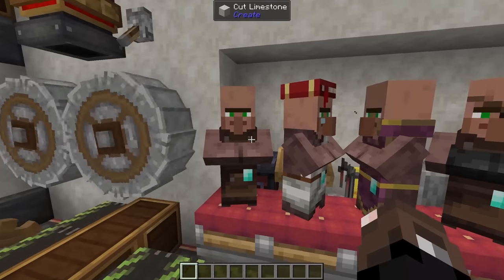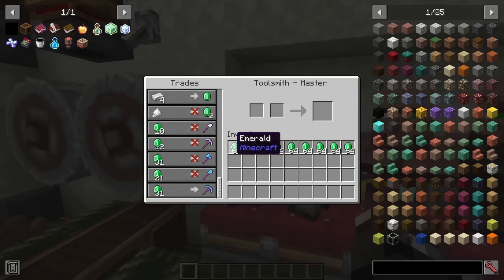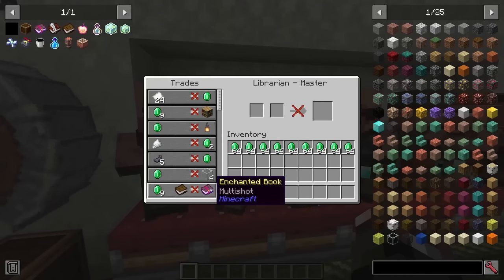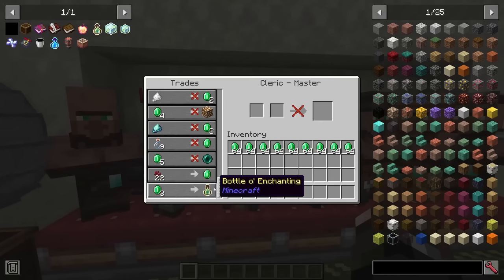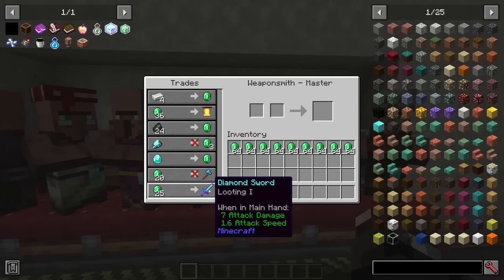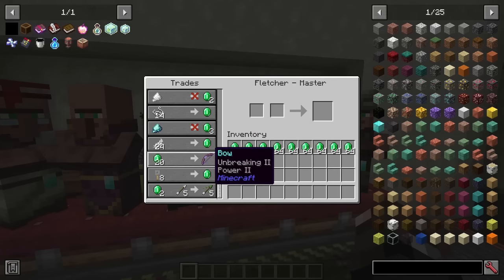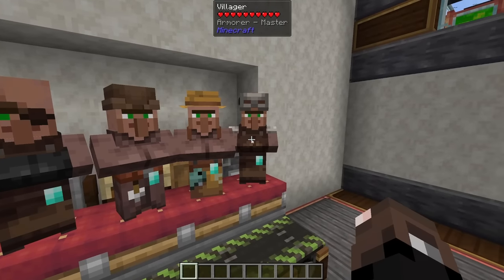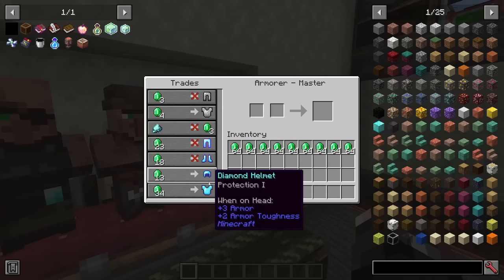We can also semi-automate this process using villagers. The toolsmith will trade a whole bunch of enchanted tools, the librarian will trade enchanted books, the cleric will trade straight-up bottles of enchanting, the weaponsmith will trade different enchanted weapons, the fletcher will trade enchanted bows, the fisherman will trade enchanted fishing rods, and the armorer will trade enchanted armor.